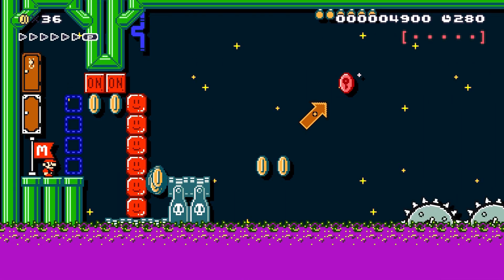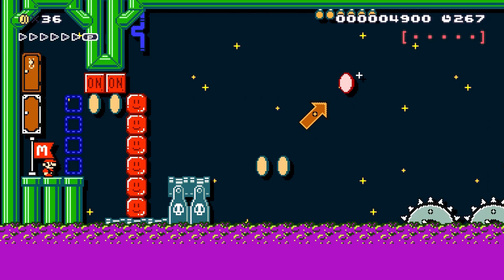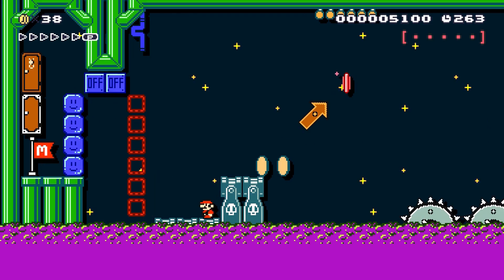Alright, checkpoint. I see the red coin and looking at the bar at the top right — one, two, three, four, five. I gotta collect five of them. Alright, let's do this.